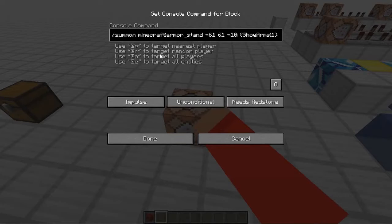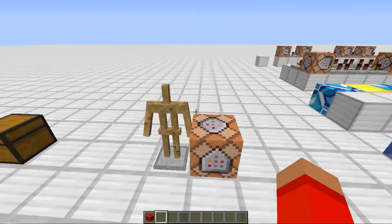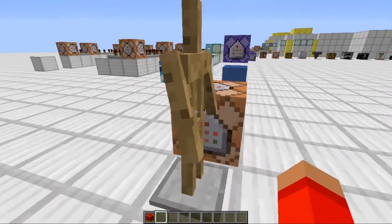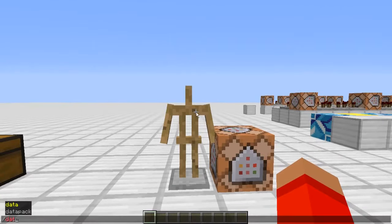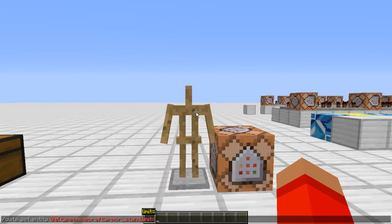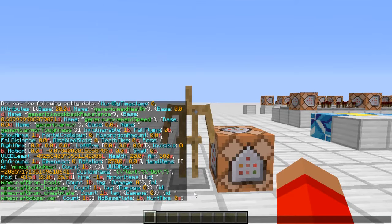Next up we have summon armor stand show arms 1. So this is a video I promised you a while ago — it's the pose, how to pose an armor stand. It's kind of hard to remember, but you can get the pose of it easily by: data get entity @e type equals armor stand limit equals 1.